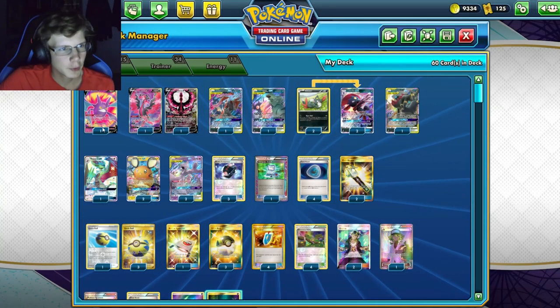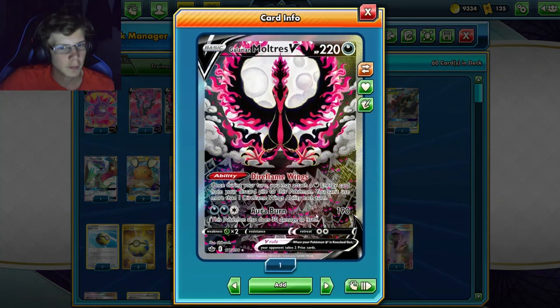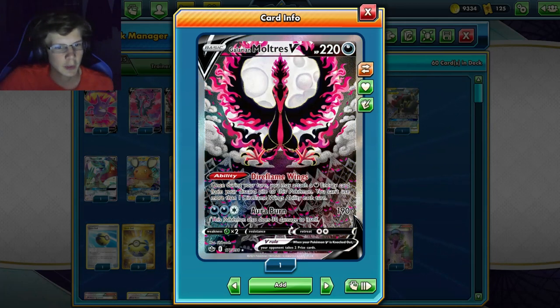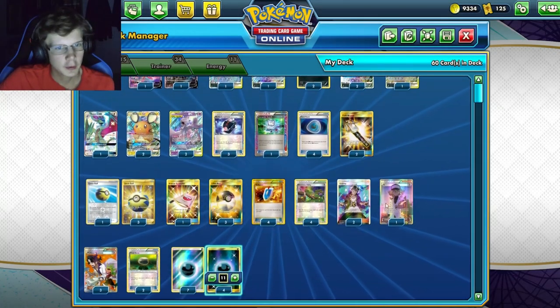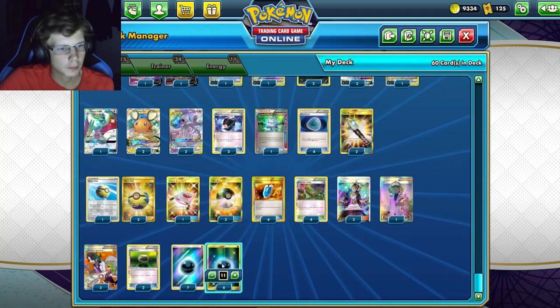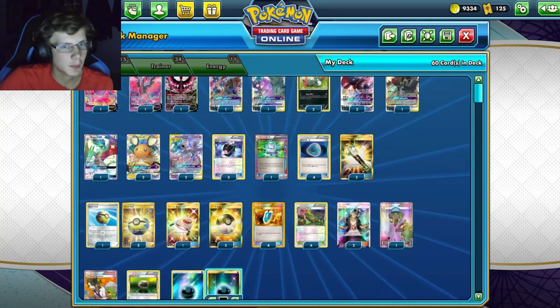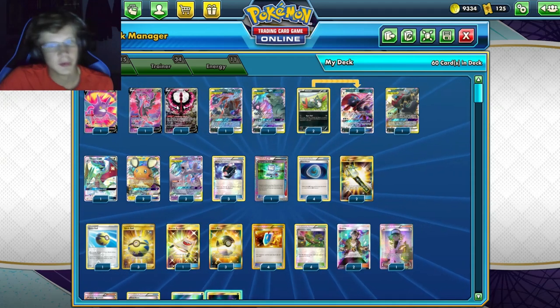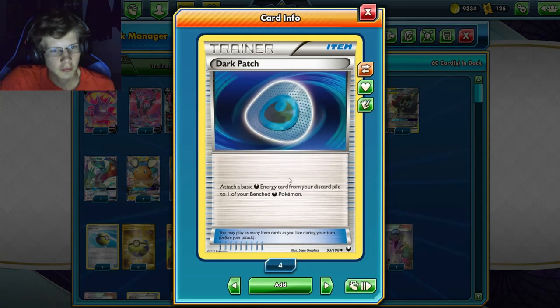We're playing one Crobat and two Diancie. Malamar also has an attack — 90 damage for three energy but does 30 damage to itself, which could be a pretty good attack as well. For items, we're playing three Battle Compressors — discard Naganadel, GX's we don't want on our bench, or energy. It's really good to get a lot of energy in the discard with the Dark Patches.